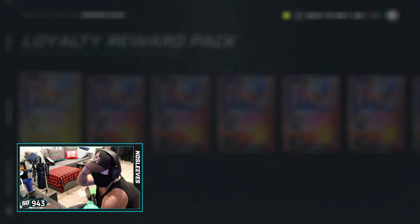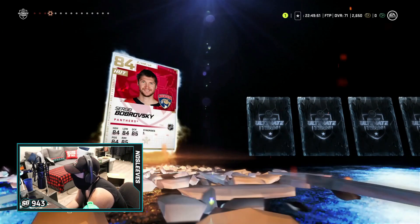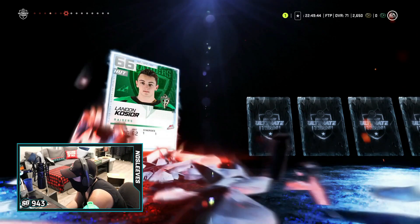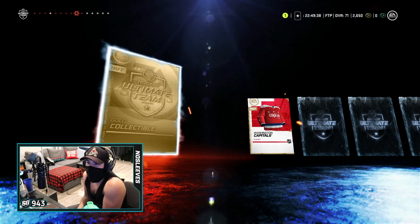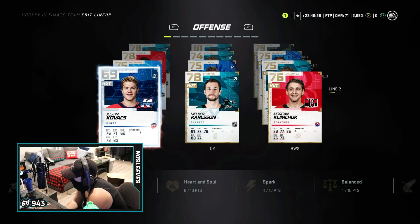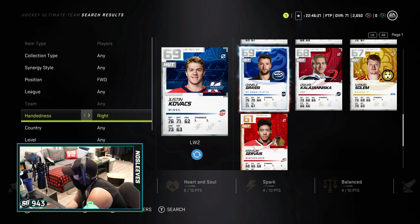That's pack one. Pack two, let's go — I bet I'm not pulling anything else after that. Okay, okay, okay — we have our starting goaltender. Oh my god, are you joking me? We're just going to make a master item — that's 210,000 coins. So after those insane pulls, getting those three gold collectibles was obviously fantastic. That's like 200k in value.